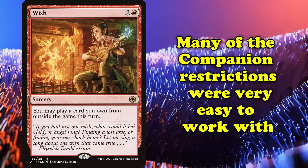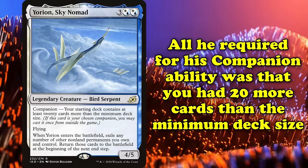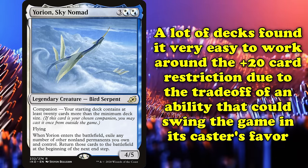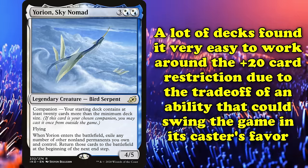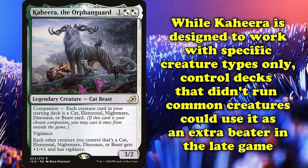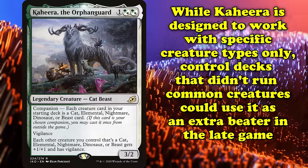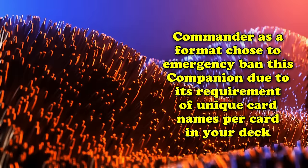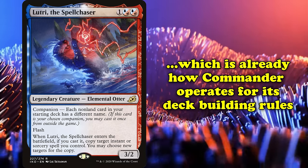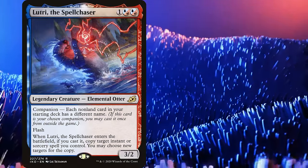It didn't help that many of the Companions' deck building requirements were very easy to meet or play around. One of the most widely used Companions even after the ability was errata'd is Yorion, Sky Nomad. All Yorion required for its Companion ability was that you have 20 more cards than the minimum deck size. Many decks, especially slower control decks, found pivoting to 80 cards to not be too big of an ask, especially since Yorion offered a mass blink ability that could make for a big tempo swing in the middle of a game. While Kaheera, the Orphanguard was designed to work with specific creature types only, control decks that didn't run any conventional creatures could run Kaheera as essentially an extra beater they'd have for the late game. Commander, as a format, chose to emergency ban one Companion — Lutri, the Spellchaser — but that Lutri's requirement was that your deck needed to only have one copy of each non-land card, which is already a rule every Commander deck follows by default. This would have meant any blue-red deck in Commander could just use Lutri as a Companion if it wanted to.